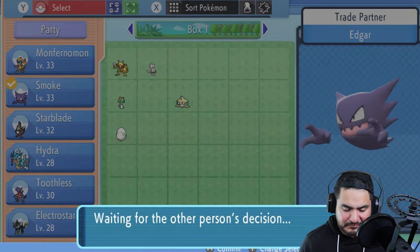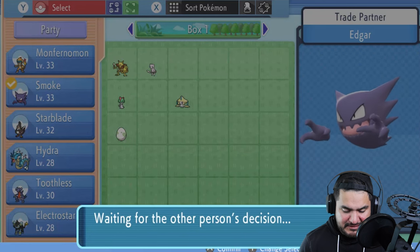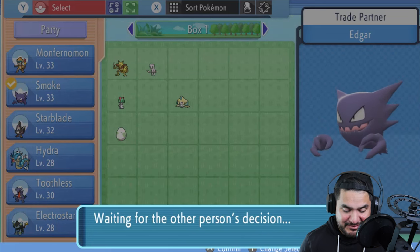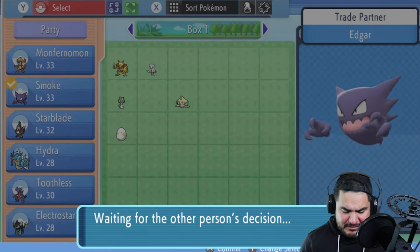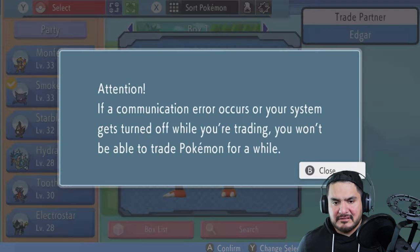I have quite a few Pokémon in this Pokédex. Oh wow, we have quite a few Pokémon in this walkthrough! Oh, we have a level 70 Mewtwo — I completely forgot about that, we put it in the game. So who should I trade? We're going to trade Magmortar for Smoke.